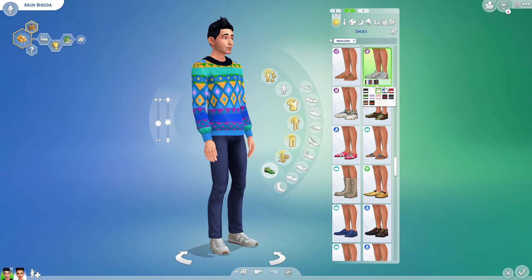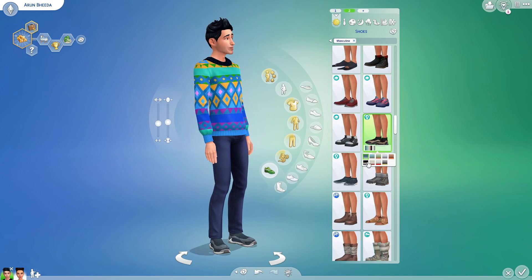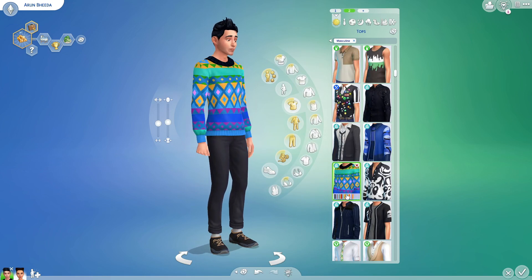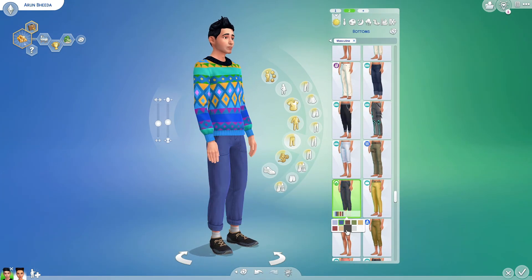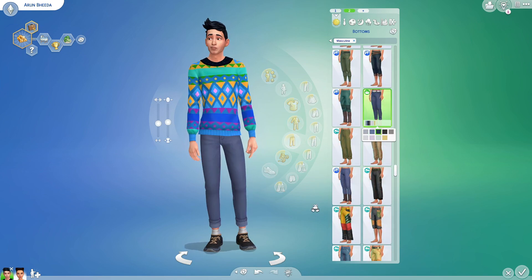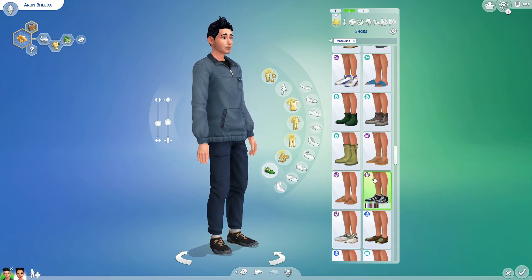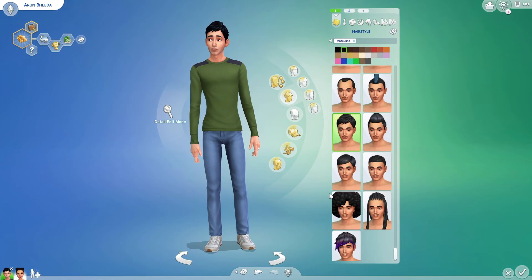I'm so excited to play with them — I couldn't do that until I gave them a makeover. It was a long makeover; it took about an hour and 15 minutes because I was sifting through so many outfits. They are CC free — they only have a default skin, Lumia's vanilla skin, which is my go-to. I've been using it for about two and a half years and I swear by it.